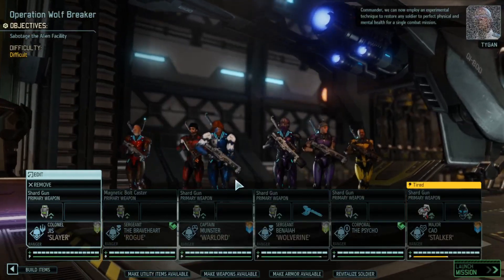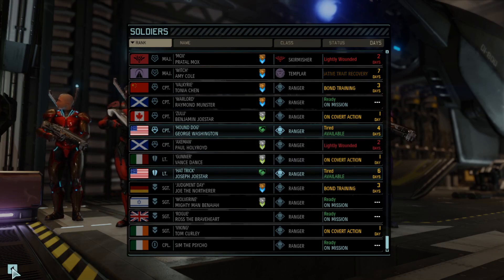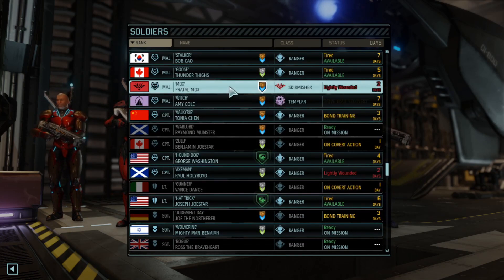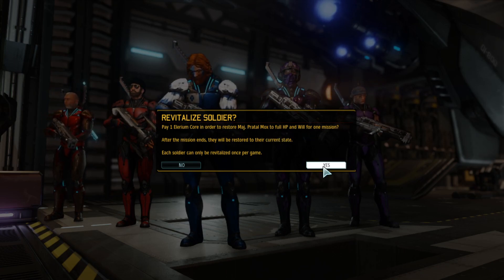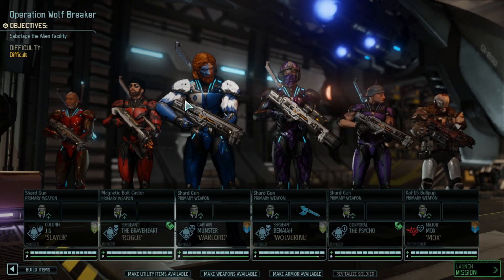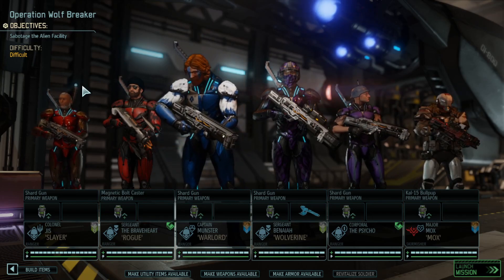Commander, we can now employ an experimental technique to restore any soldier to perfect physical and mental health for a single combat mission. Pull — how do we do this technique? Revitalize soldier. We could get Mox back! Or Pull — I'm thinking Mox. We have to pay one Elerium Core. Let's do that — revitalize Mox. Now we've got him in the team. We've got enough soldiers, certainly not our strongest squad, but enough to stop this countdown. We will do this next time and try to survive.